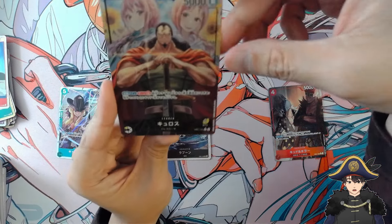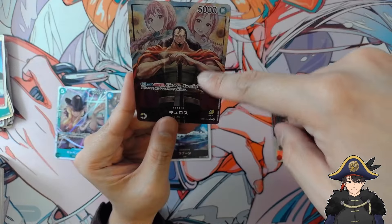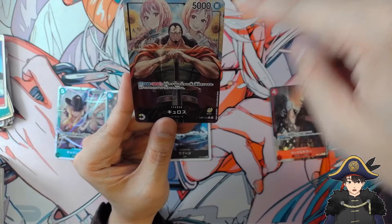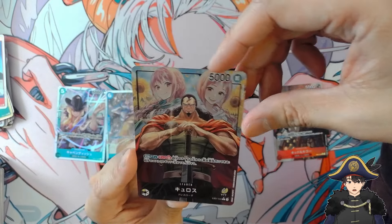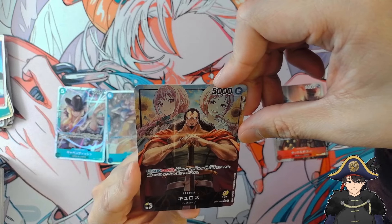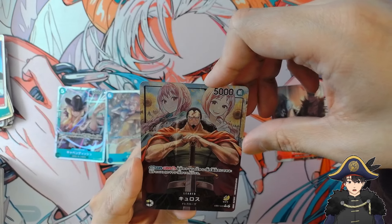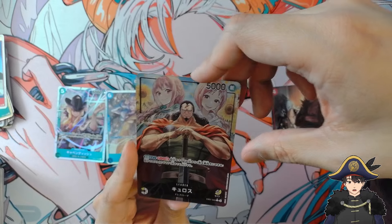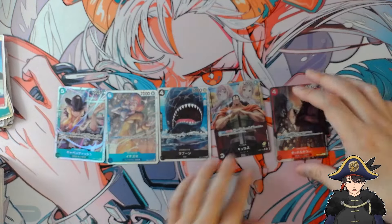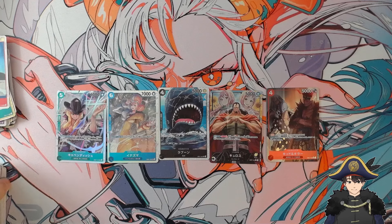This Kairos alt art does look pretty nice — it's like that OP-04 style of alt art for leaders, where they have the main character in front and supporting characters from their arc in the background. In this case it's Rebecca and Scarlet. Yeah, maybe this is a sign for me to be a Kairos main. There are so many other yellow and black leaders in the meta he has to compete with, but I think he's unique enough. I'm also excited to add Cavendish to my secret Kid deck that I keep talking about that's never going to post any results.